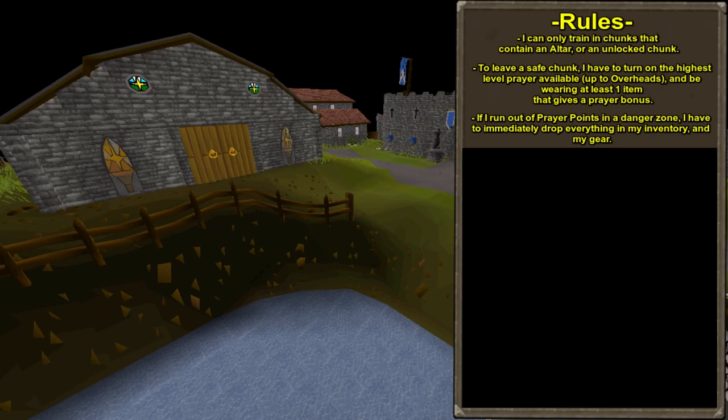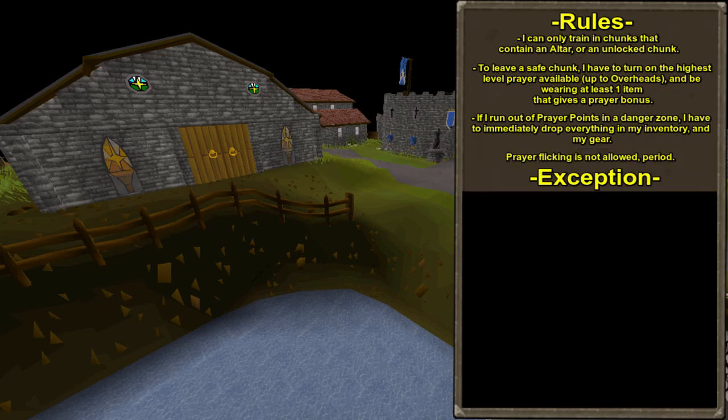The third rule is where the risk comes in for the account. If I run out of prayer points while outside of a safe zone, I have to immediately drop everything in my inventory and any equipped gear. If I die outside of a safe zone, I can't go back for my items, and I'll also drop any items I keep after respawning. The final rule is that prayer flicking is not allowed — period. That includes traveling through danger zones and even while doing normal content in a safe chunk.